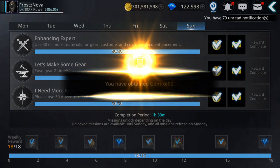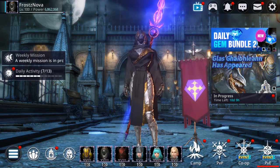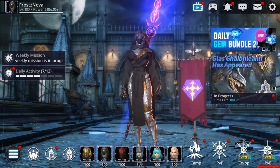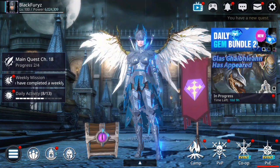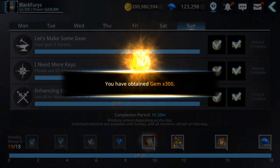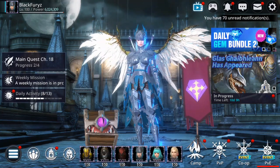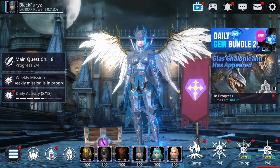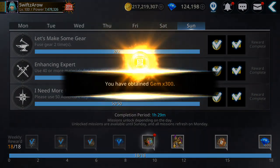It seems like you have to almost double-tap to collect some of the weekly and daily rewards after the update. It's weird — maybe it's the lag? That's a change I noticed: before I could collect all the rewards faster.